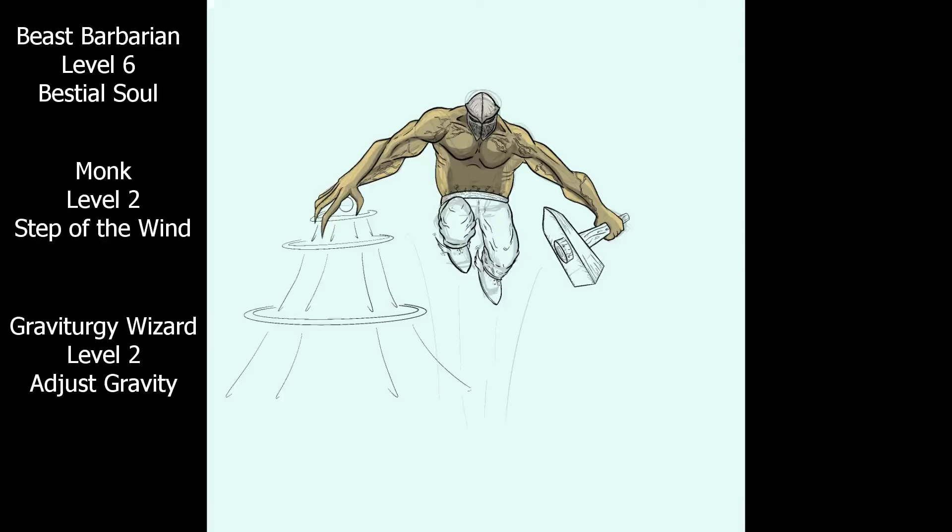Now, for even more jumping — because we simply can't jump far or fast enough yet — we are going to use the prompt of the item his brother gave him. I propose this to be the magic item the Boots of Striding and Springing. This one item brings this build into insanity by tripling the distance you can jump. That's right, this gives us a jumping distance of 600 feet.